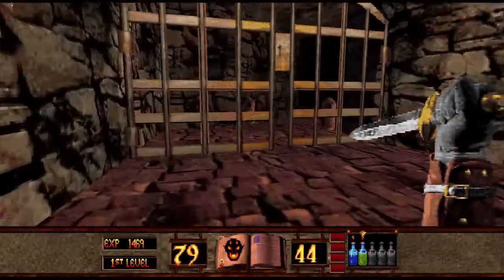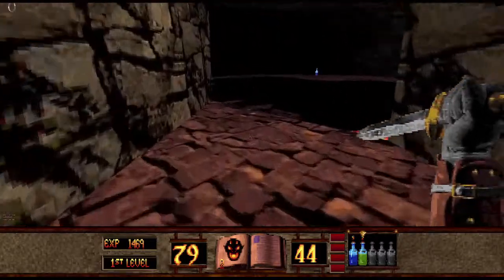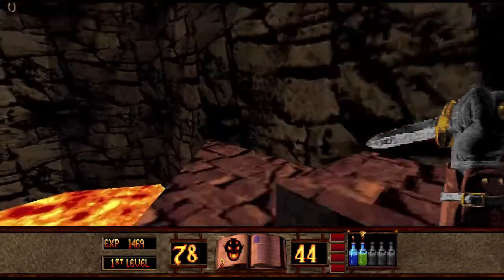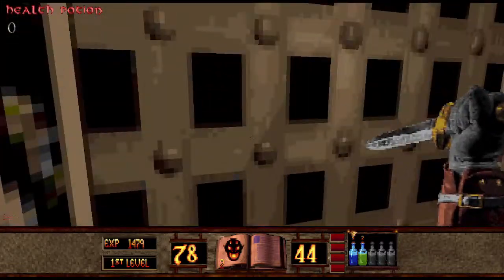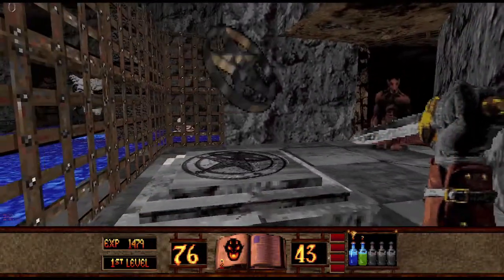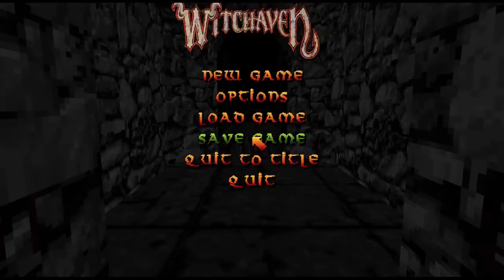I might just hop right on by here — we don't even have to deal with him. Since we got the pentagram, we can just leave the level. The goal of each map is to find the pentagram, which unlocks the exit. Once you have it, you can take the exit portal to the next map. Unfortunately, the maps are also not named — hence 'Map 1' in the title.